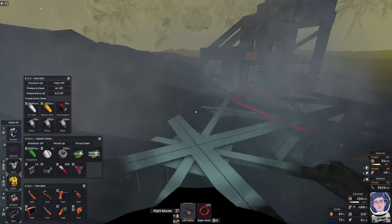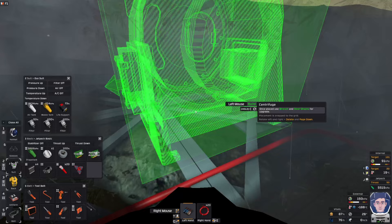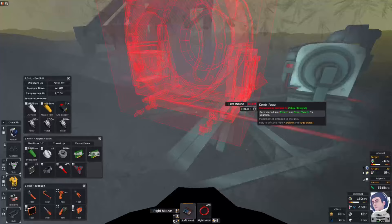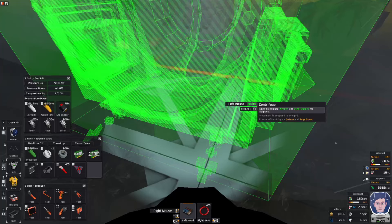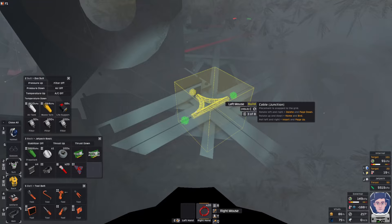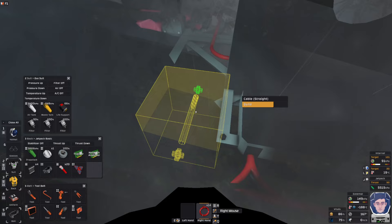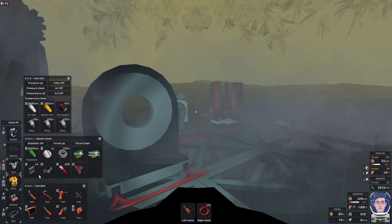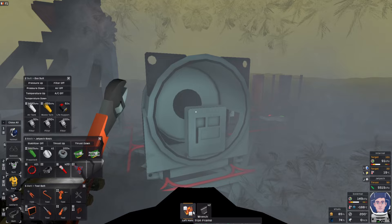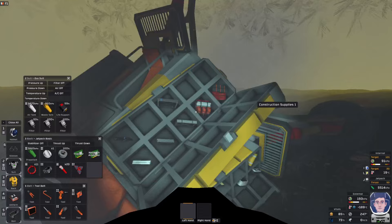I want to finish getting the centrifuge in place — we have got some extra cable, which is helpful. I'm going to put it over here; it's a bit of a waste of cable but we have extra so that's fine. Right, let's get this done — connect that there and there we go. Now we have everything we need to actually do a bit of mining.